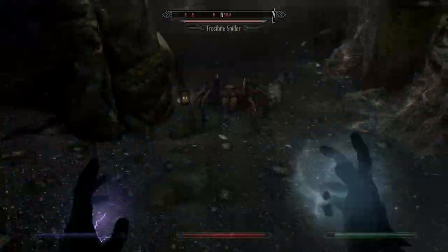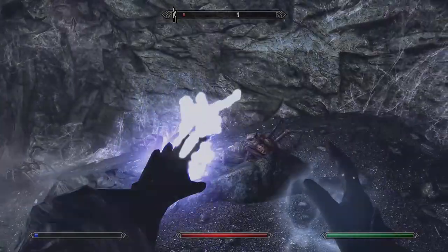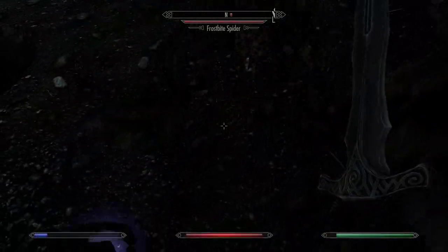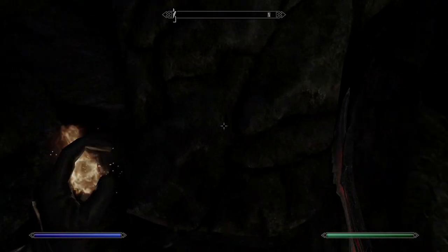You'll be facing off against a lot of spiders — frostbite spiders — so make sure you've got some remedies against frostbite as well as regular poison. There are also a whole bunch of vampires in these caves. Go through the first cavern and you'll come up against three or four of them, then there's a secret button that'll open a doorway leading to where the vampires are.